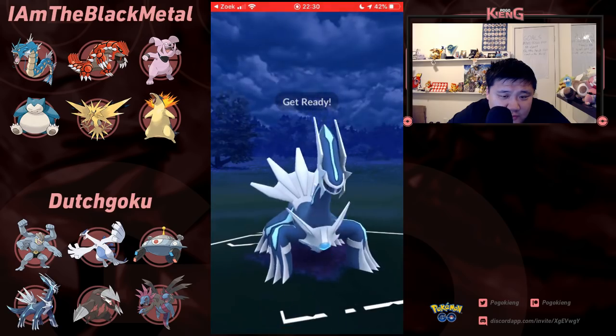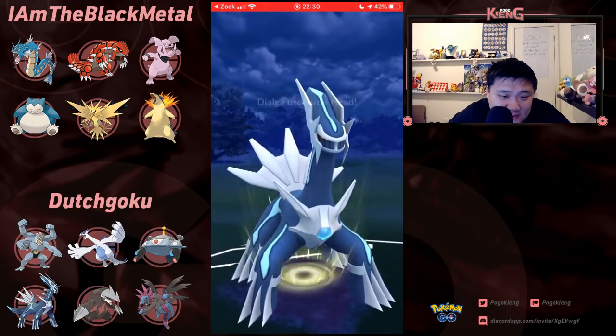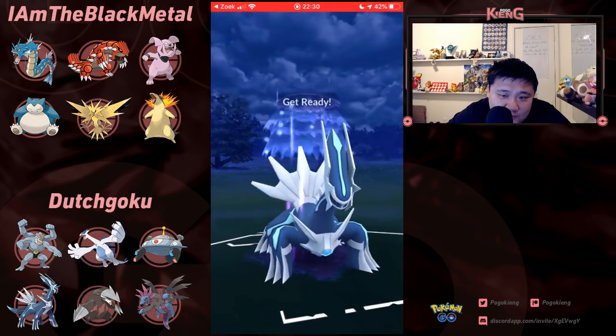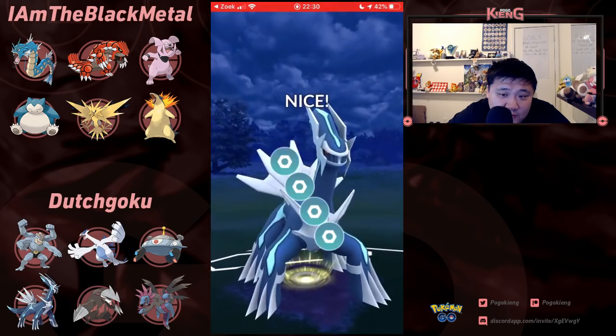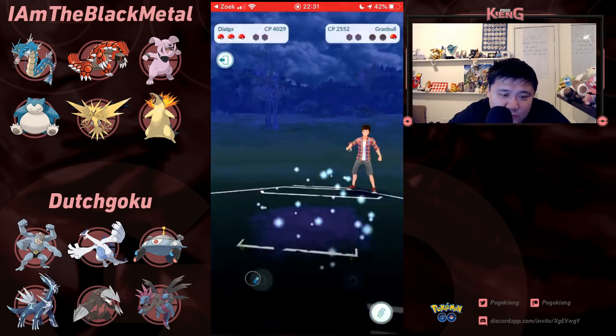Here comes Granbull — this Granbull is going to have to eat two Iron Heads. There's such a huge drop-off in terms of Charm users once you get away from Togekiss — the stat spread is just way too wide.